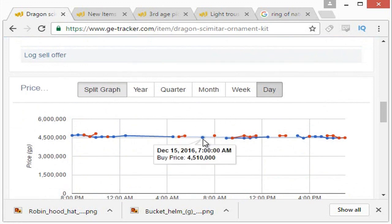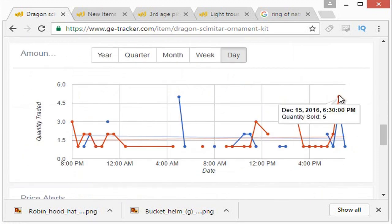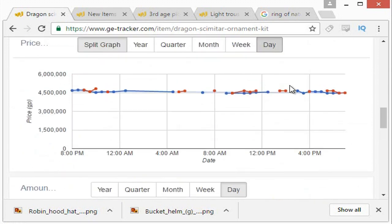We can see someone bought it for 45,100 and later someone sold it for 46,600. That is a 150 to 200k margin on an item like this. And there's enough traded — even if you flipped five or six of these, that could lead to a mil or a mil and a half in profit.